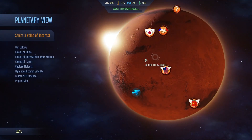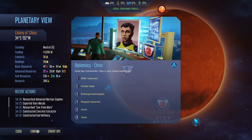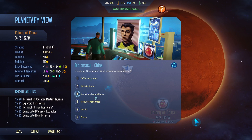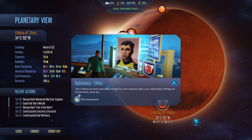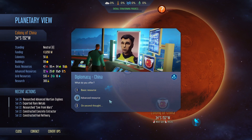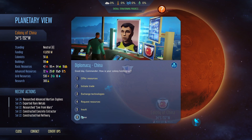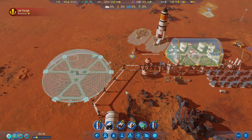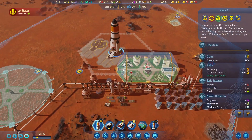Can we get them back? Contact, initiate trade - no. Request resources, insult, exchange technology. I don't believe we had each other. Perhaps we will get there. Maybe it'll lead to an event or something to get those officers back. That is quite unfortunate actually.